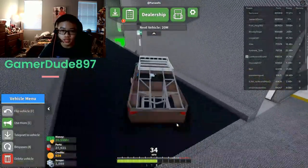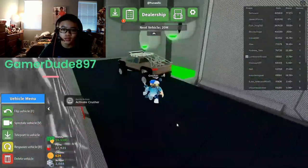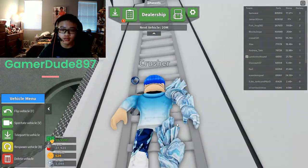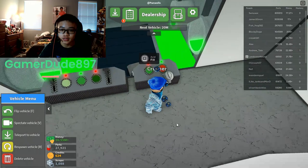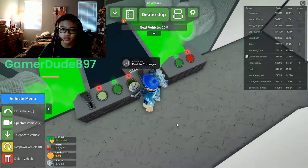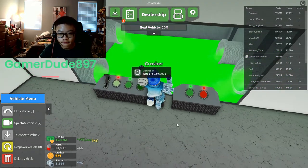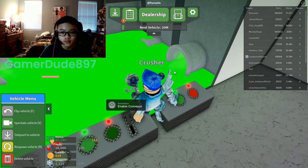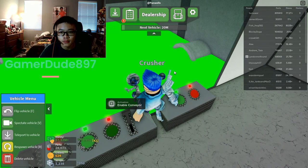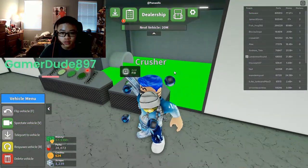Next crusher — the acid chamber. Let me climb the ladder. Hopefully the car is far enough in so I can do it. Let's fill it with acid — oh! Our car is going to be destroyed with acid! I also have two minutes of double money left. Let's empty out the acid and see what the car looks like — it's draining itself. The car is nothing now!